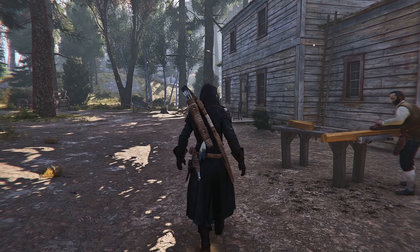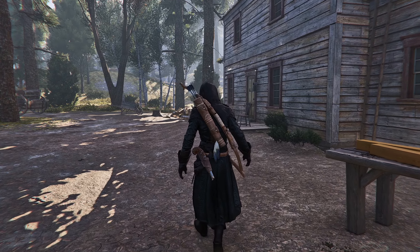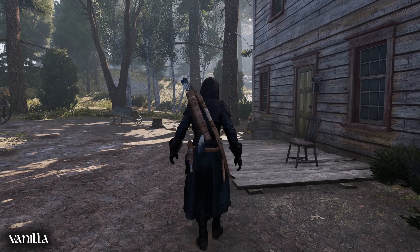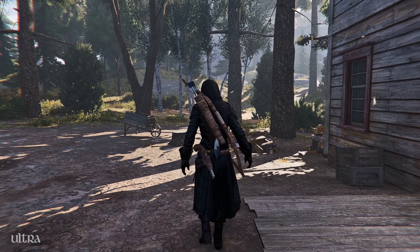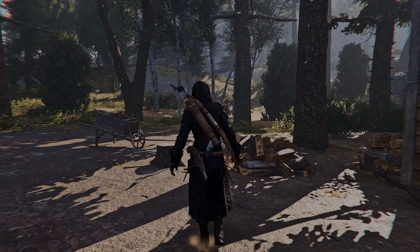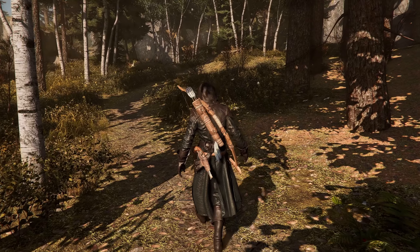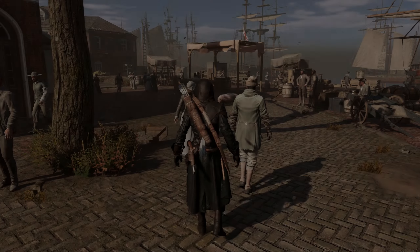There's always going to be one preset that I make that kind of just tweaks the base art direction of the game just a little bit. And for Assassin's Creed 3, that's the ultra preset that you guys are seeing on the screen now. The differences are subtle, but they are really, really clear. The image is a lot sharper, and the entire colour range is just lifted just a little bit, maybe 5 to 10%.